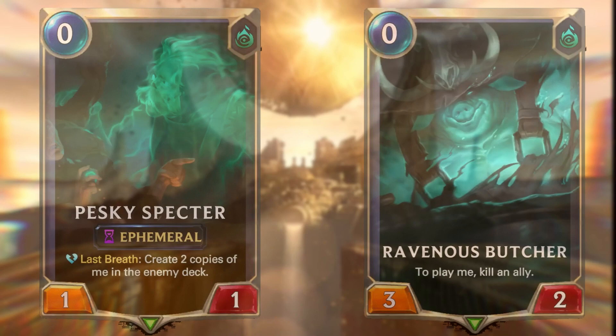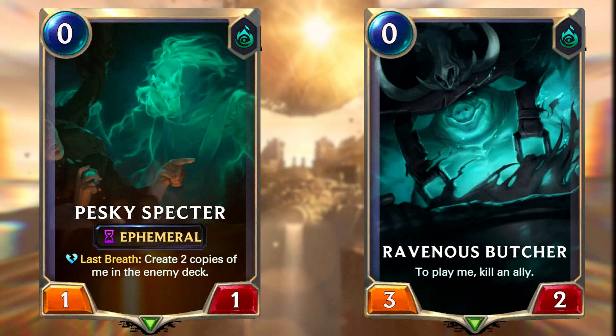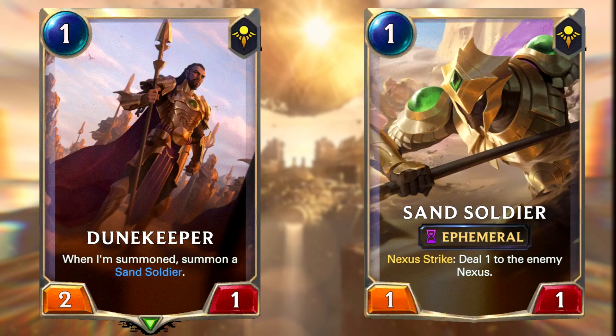You can have a very explosive turn 1 by starting with a Pesky Spectre into Ravenous Butcher and following up with a Dune Keeper for a total of 7 damage on turn 1. This is possible because both Pesky Spectre and Ravenous Butcher cost 0 mana and you spend your turn 1 mana on summoning Dune Keeper, who in turn summons a Sand Soldier as part of his effect. This is one of the most aggressive turn 1s possible in the game, if not the most aggressive.